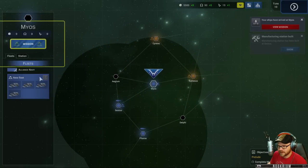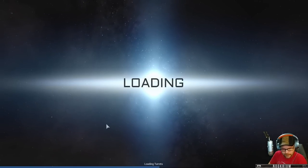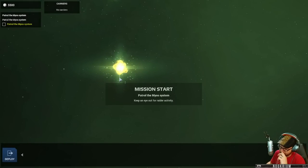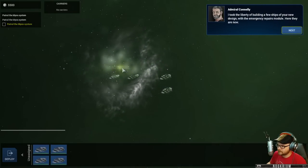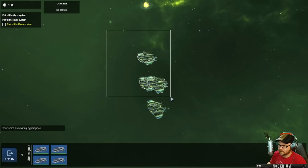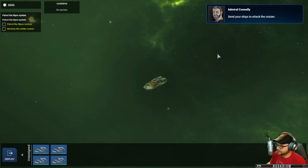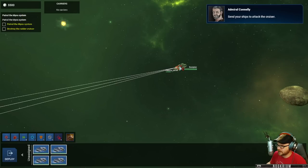The station looks kind of like Babylon 5. I've never watched Babylon 5 - of all the space shows I've watched I never watched that one. Keep an eye out for raider activity. There's another ship here - a raider cruiser we captured a few months ago. It's a drone - a little tougher. Let's go attack it.